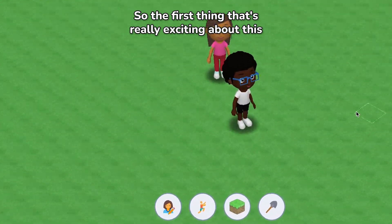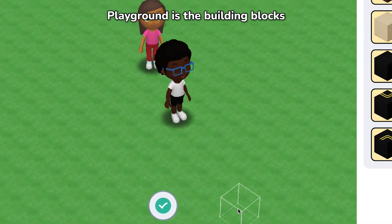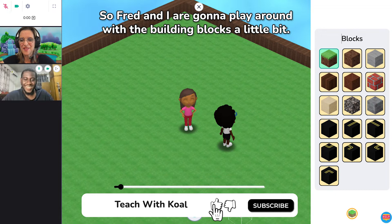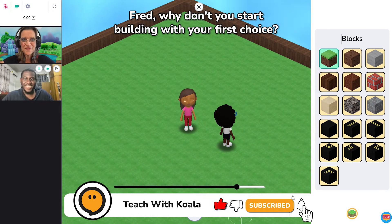The first thing that's really exciting about this playground is the building blocks. So Fred and I are going to play around with the building blocks a little bit. Fred, why don't you start building with your first choice.